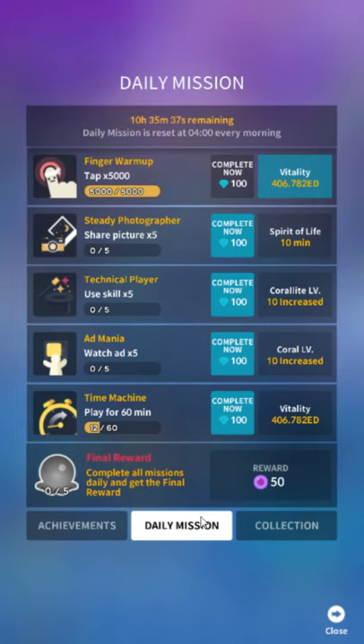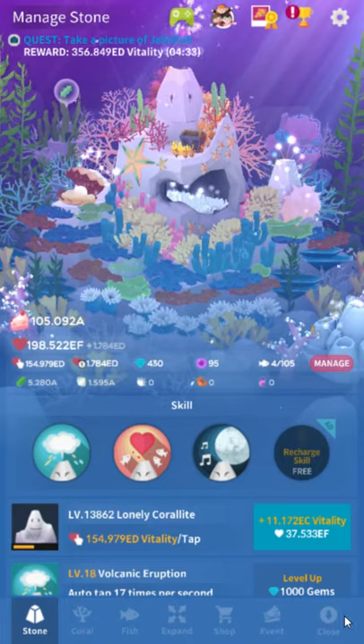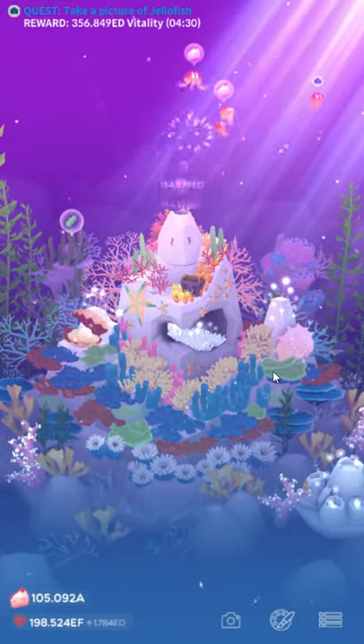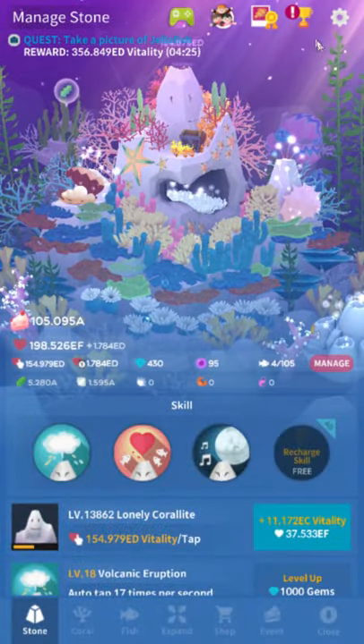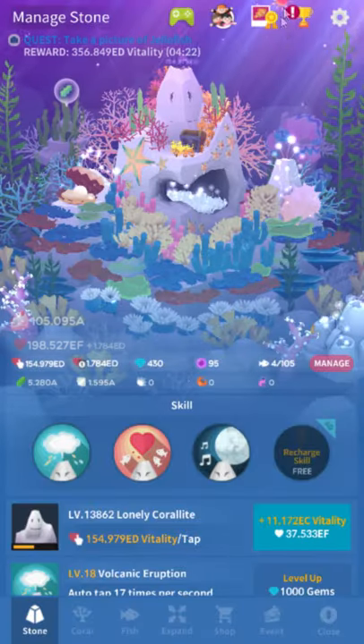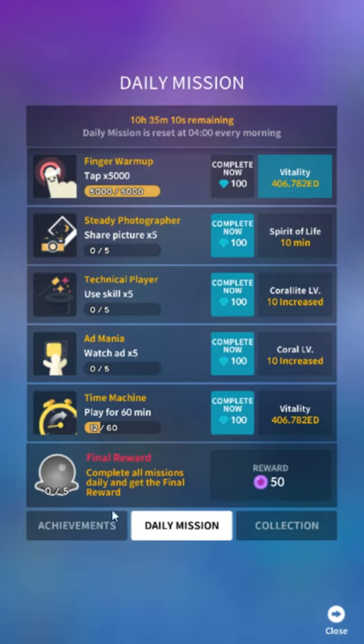These daily missions are very important. I already used an auto clicker to do the finger warm-up honestly. If you don't have or don't want to use an auto clicker, what you can do is wait for Song of the Moon and then tap with like four fingers, or drum multiple fingers. Just try to get the most out of it using Song of the Moon and tap a lot. Anytime you see a little red icon on that trophy, it's very important to go click that and see what you've earned. This is my least favorite achievement of all of them, which is why I recommend an auto clicker.